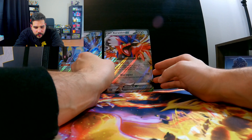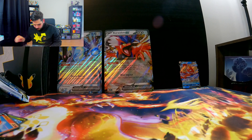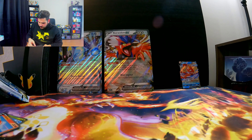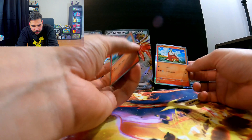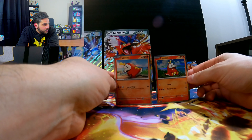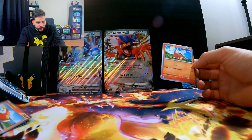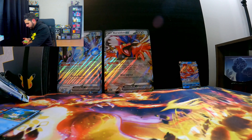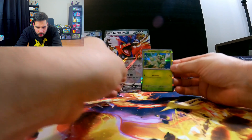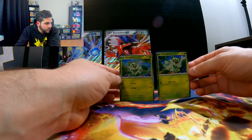I bought all of the packs with the jumbo cards. Here you can see the Fuecoco — that's different art from the other one, so these are actually part of the set as a promo card. There's definitely some variation to the artwork. They all still look pretty good. And here's the Quaxly we saw before. And the Sprigatito card — again, one's facing one way, one's the other. Not bad cards.